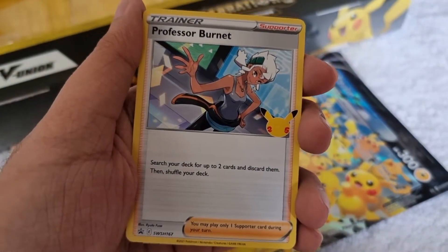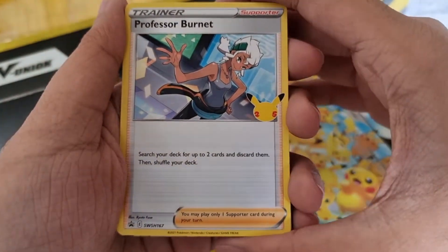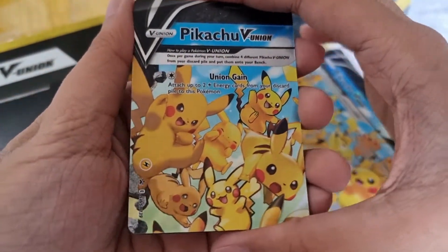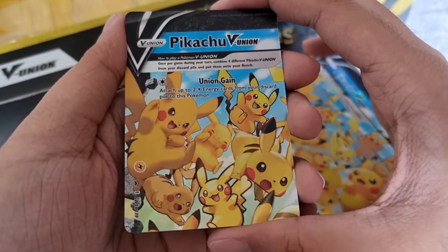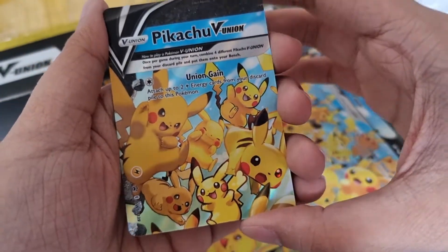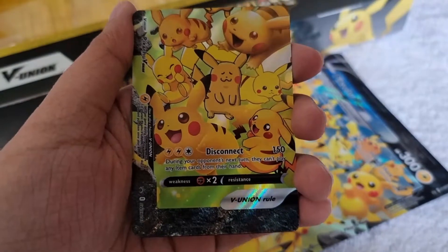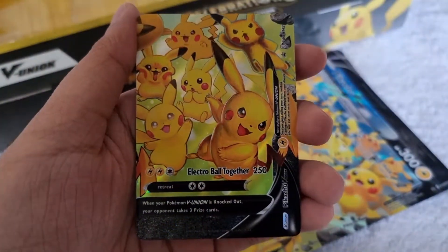We also got the promo cards, which make this product very worth it — we have Professor Burnet and of course the Pikachu V-Union, which is the reason I bought this product. We got the first part — super cute, especially this one. Here's the first part, then the second part, then the third card, then the last card. Nice!